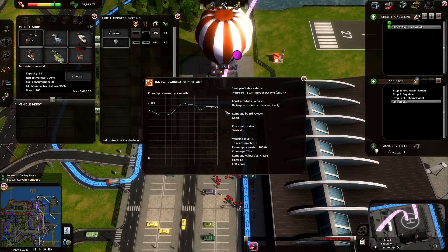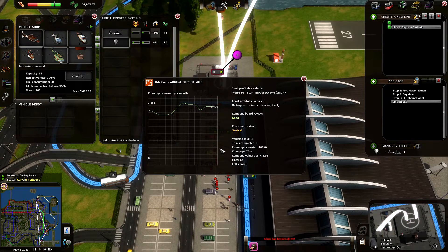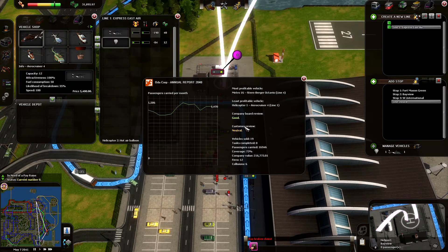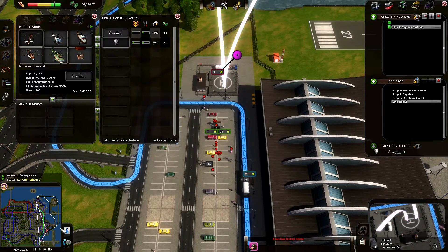Let's check our company overview. The Otocorp is currently in year 2040 — actually 2041, the reports were 2040. We're doing pretty good. You can see that we sold a bunch of vehicles, but we carried 16,000 or 17,000 passengers, more or less. 73% coverage, and the value has increased considerably since an hour ago. We also have some fires and collisions, but that's not important, right?